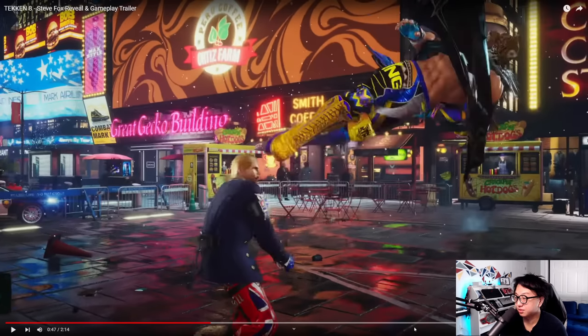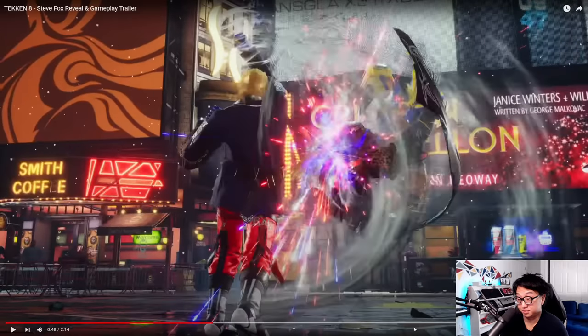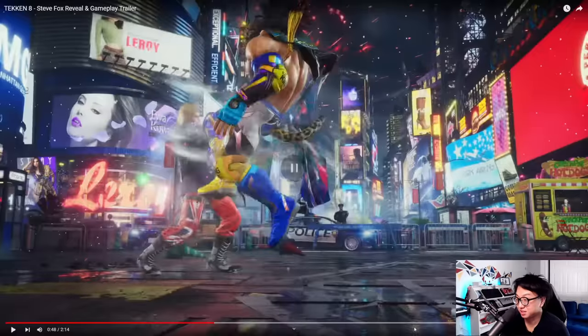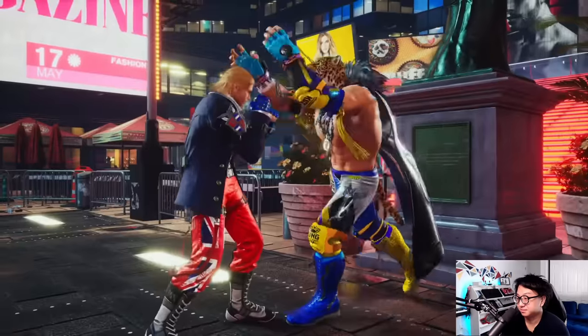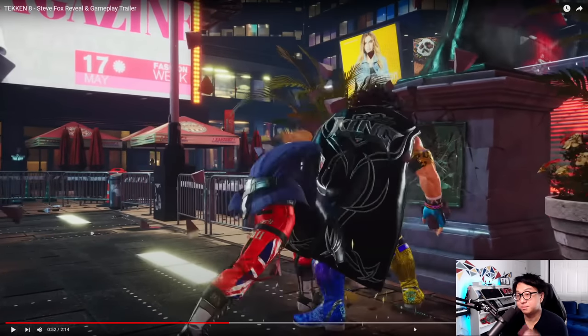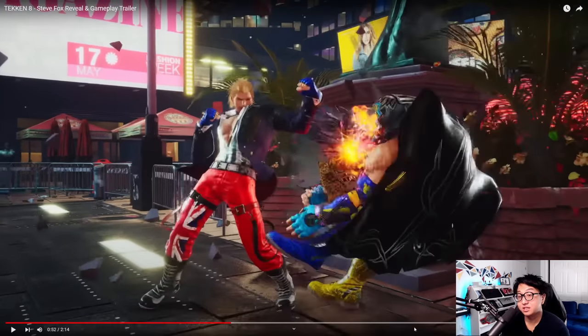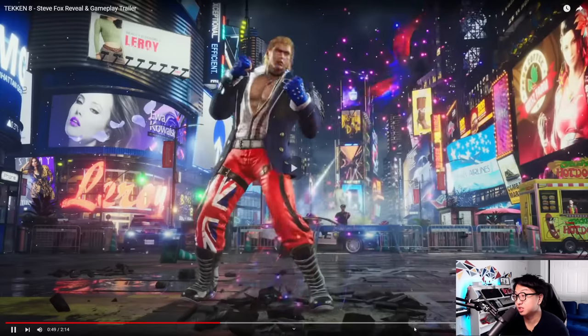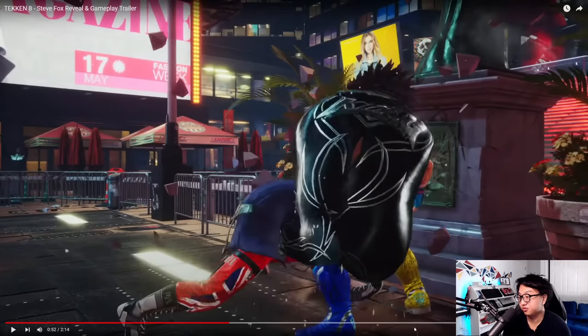Steve is in his new switch stance. It looks like the electric wind hook fist from Jin — that is his tornado — and then he does Sonic Fang. Back 1-2 to punish. They don't ballerina spin anymore so it doesn't wall splat. But Steve is once again in this switch stance, and then he cancels into ducking — continuing the tradition of Steve's moves, he can cancel this new switch stance into forward ducking with forward 3 or forward 4.